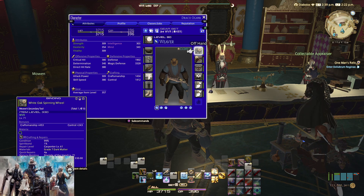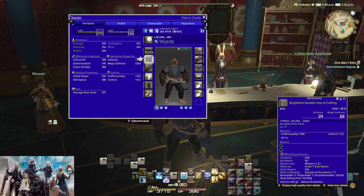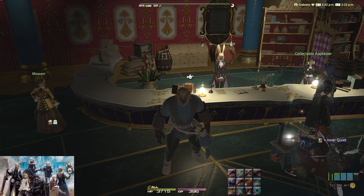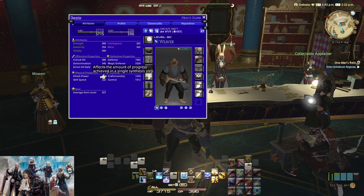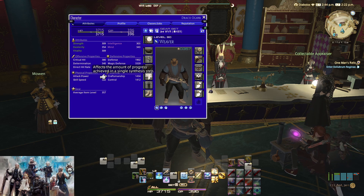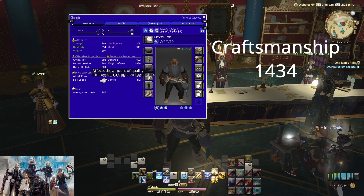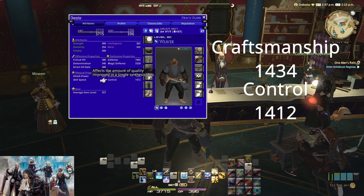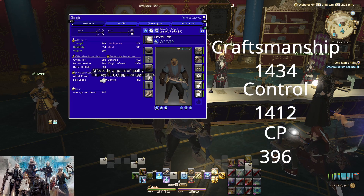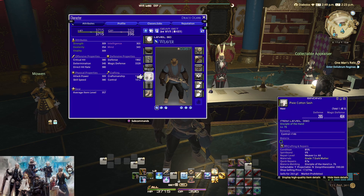And a 330 offhand. As you can see this is all normal quality. What you do need for this particular macro or rotation is 1434 craftsmanship, 1412 control, and at least 396 CP. You pretty much get a majority of this gear from a vendor for just a few thousand gil.